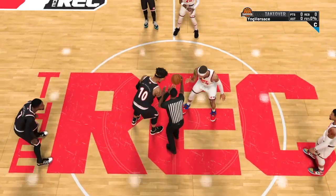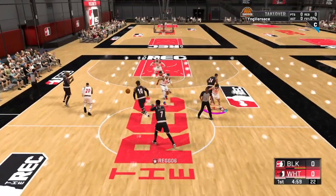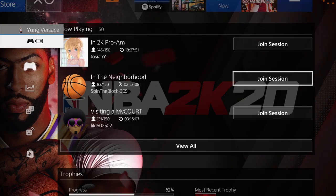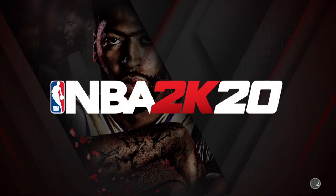You're gonna get to the tip-off. Let the ref tip the ball off. Now once the ball tips off, all you want to do is hit the home button on your PlayStation or Xbox. Go to where it lets you join your friend's neighborhood. All you want to do is join your friend's neighborhood — do it as fast as you can and go ahead and join the neighborhood.